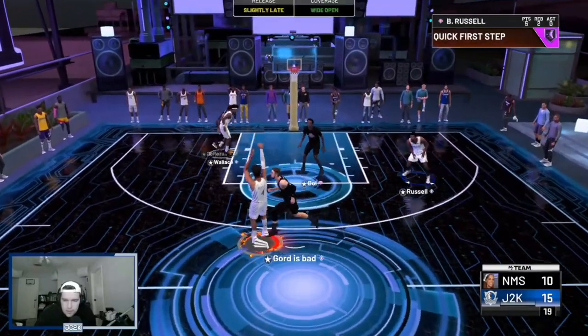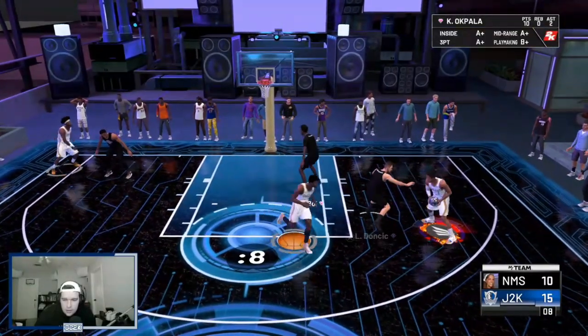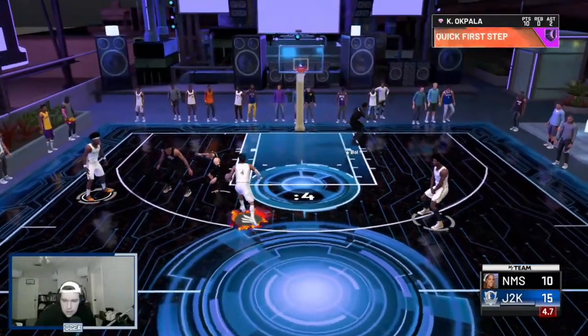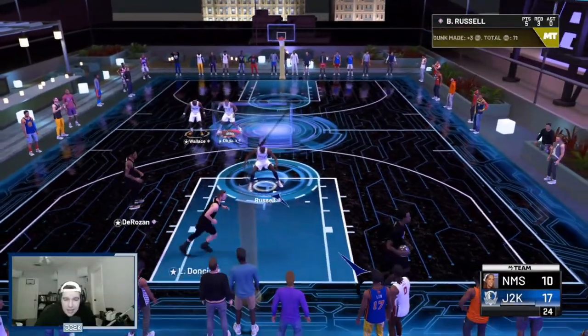You know who else can dribble? Me. It's not that special. Come get the ball — reset. And I'm going to use my pro three, go to the rim and contact him. This is one of the best pink diamond cards in the game — I can tell he's just that good.